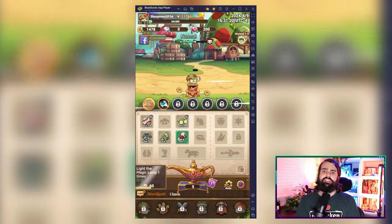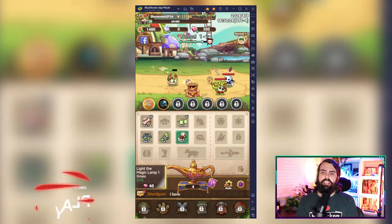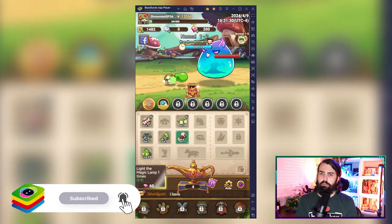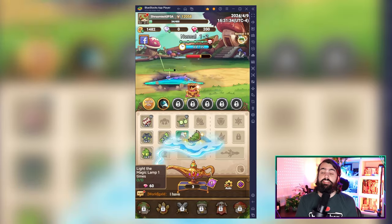First things first, let's delve into the combat mechanics. In Legend of Mushroom, combat is primarily idle-based. But fear not, there's plenty of strategy involved. Your character moves and casts abilities automatically, but you can influence potion usage and gear selection to enhance your performance.